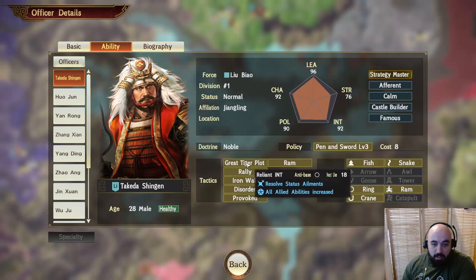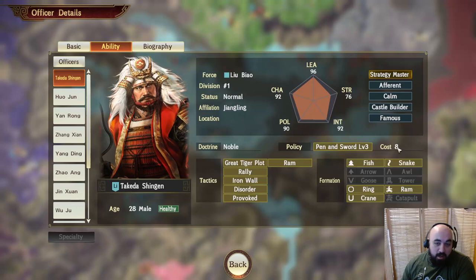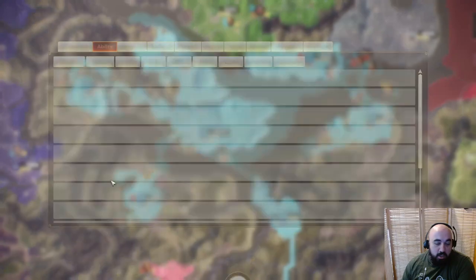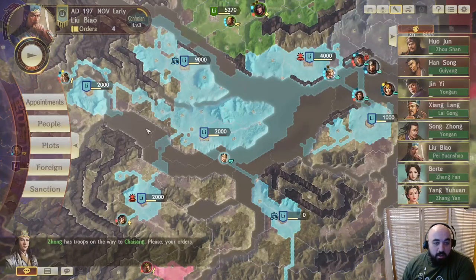He has several tactics that are pretty good. Great Tiger Plot is his unique one, which cures all status ailments and increases all allied abilities. He allows Pen and Sword level 3. These 8-cost abilities like Pen and Sword are extremely strong. He was a daimyo during the Warring States period and was part of the Anti-Nobunaga Coalition.